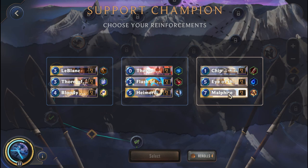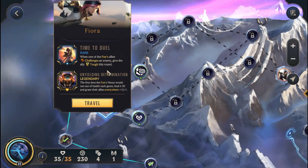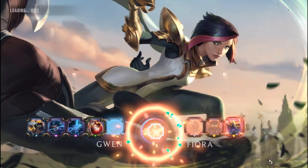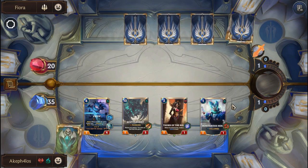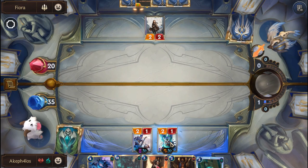LeBlanc, Heimerdinger, and Malphite. We're going to pick up LeBlanc — damage is definitely really nice and the Bloody Business is cool as well. We're going to take on Fiora next. Unyielding Domination should be fairly manageable because we have the stun. Mainly I want the Shop Node — we could get better power — so we're heading towards Fiora. We'll reroll the expensive cards but keep the Scuttlegeist for the cost reduction. We get LeBlanc as well — really nice.